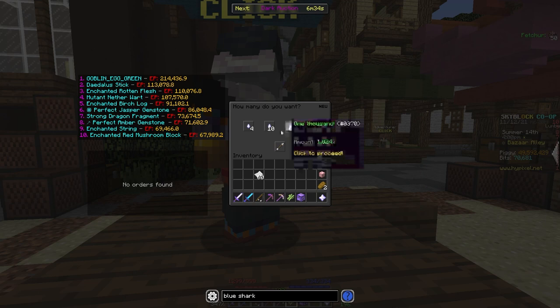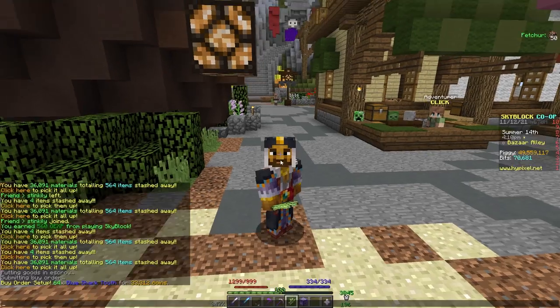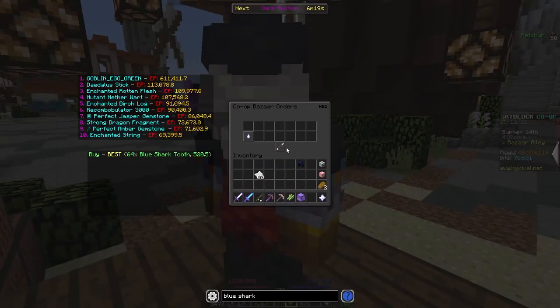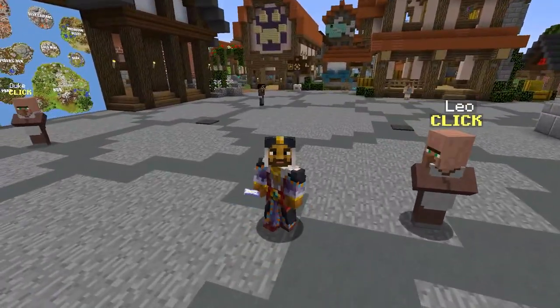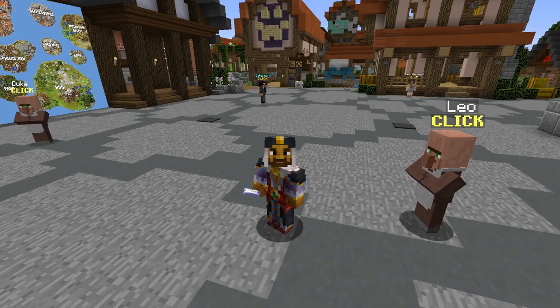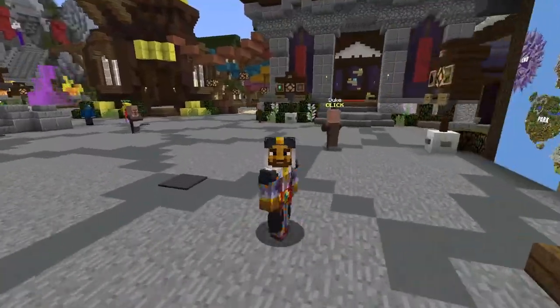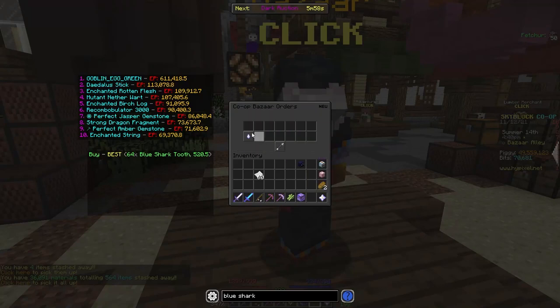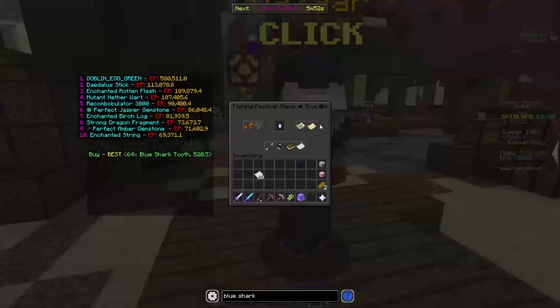You're going to want to make a buy order for 64 of these for 33,312 coins, then just wait for it to fill, which shouldn't take that long as long as you are the best order. It might take a little while because it's not a fishing festival right now. The best time to do this is right when the fishing festival is happening, because that's when people are most likely to be insta-buying and insta-selling these items. It does normally work all the time as well, just a lot slower — so you might want to have another flip going on at the same time. When it does fill, you're going to want to make a sell offer and you can sell for around 890 coins.